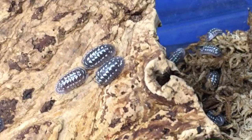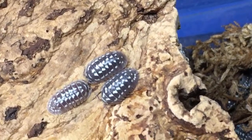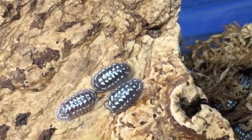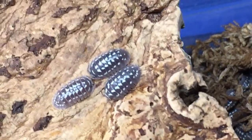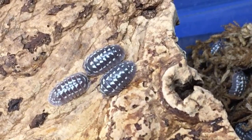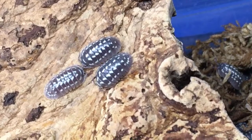Michael — asking about isopods in general getting them to breed: it's just lots of leaf litter and lots of time, let them grow up. Make sure they get plenty of leaf litter — that helps with a lot of isopods getting them to breed more quickly. Make sure they get plenty of supplemental food including a good balance of all different foods.